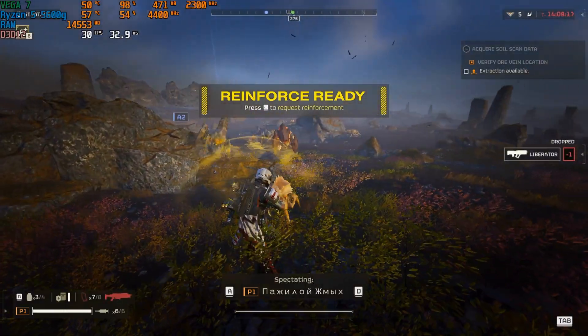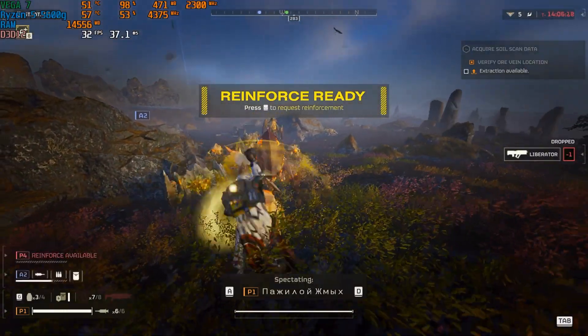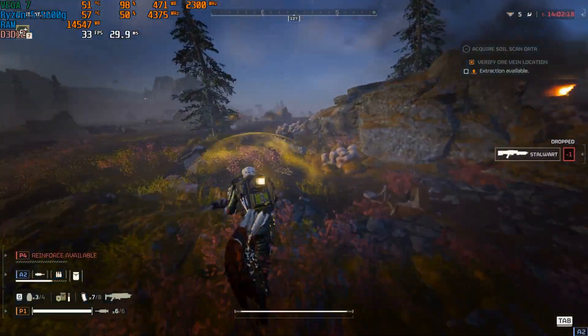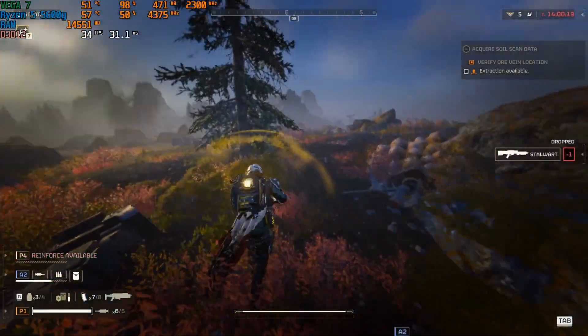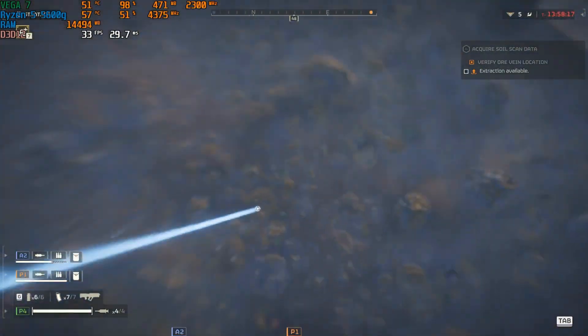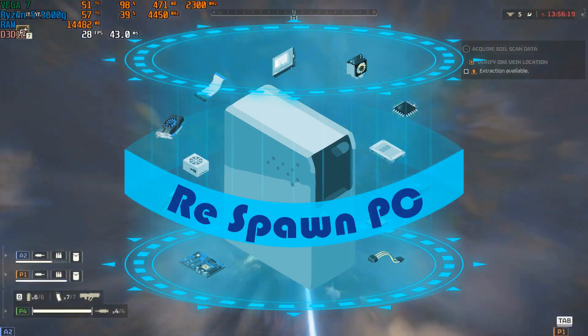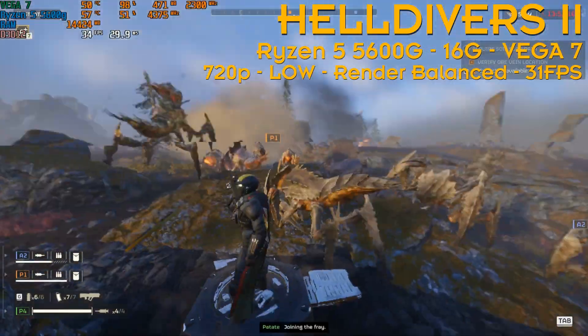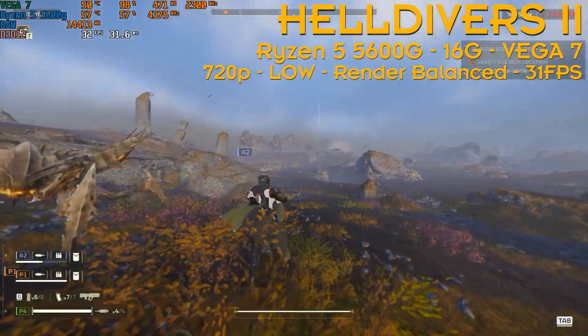Welcome back, high divers! Today we're going to look at the Ryzen 5 5600G, which is an APU — the GPU is a Vega 7 integrated graphic. Welcome to Respawn PC, I'm Dunk. Let's hell dive in. Playing with an APU, Vega card, whatever you want to call it, we're going to start at 720p low settings.